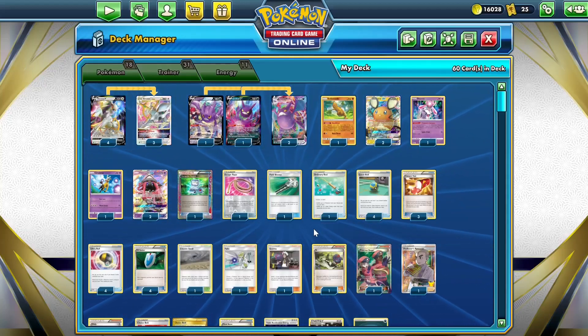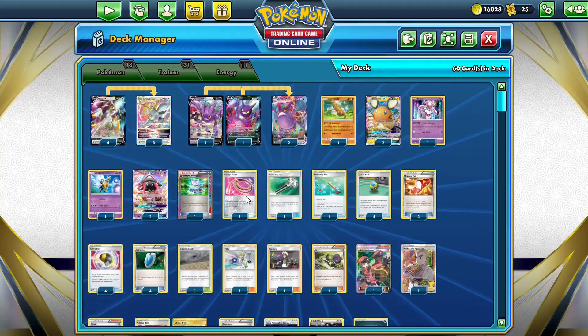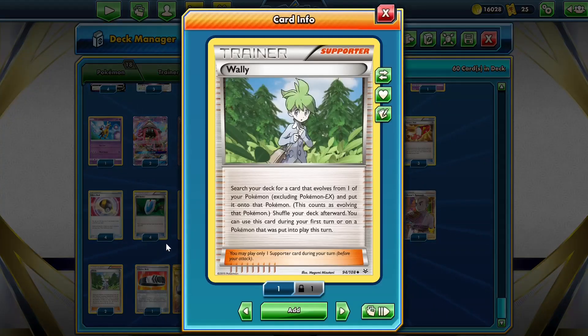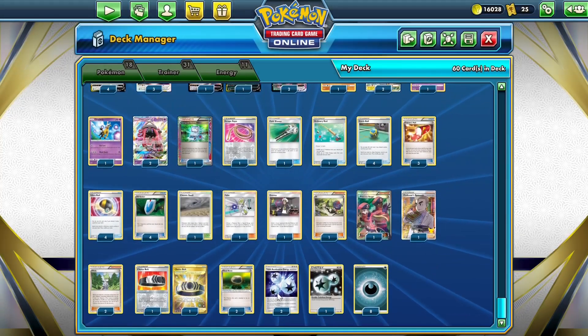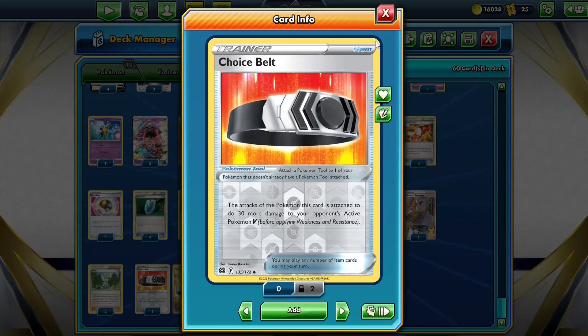Hello, my name is MrDog and today we're going to look at the Arceus V-Star Crobat VMAX deck in Expanded. The goal of this deck is to go second so we can use a supporter. We're going to be using Wally, which lets us evolve a non-Pokemon EX on the first turn. This allows us to attack with Trinity Nova on the first turn for 200 damage if we get a Triple Acceleration Energy. We can even do 230 damage if we have a Choice Belt, which knocks out most relevant Pokemon Vs.